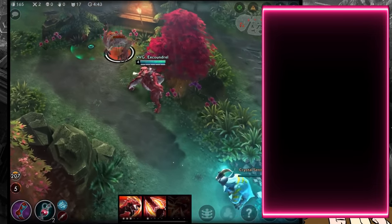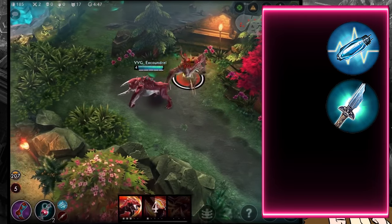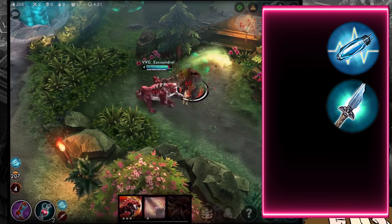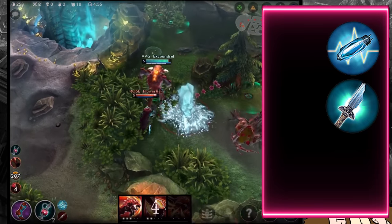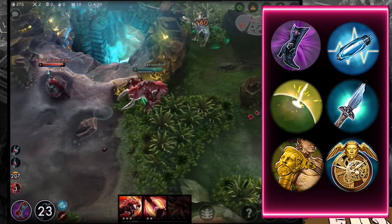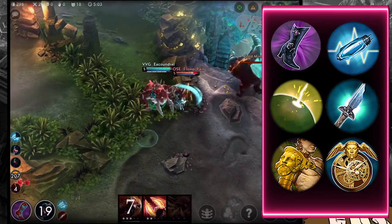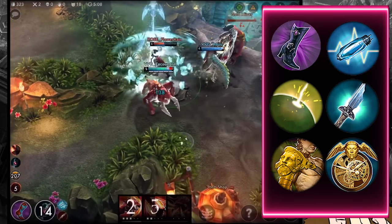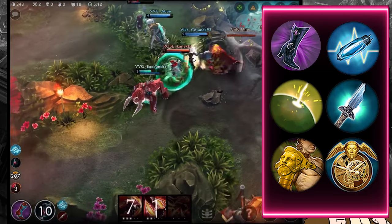The core CP build is very similar to CP Alpha: Aftershock and Broken Myth. You use your abilities frequently so Aftershock procs come easily, and Broken Myth stacks build up quickly because you deal crystal power damage with your B on every basic attack. Then you build around those two items — similar to CP Alpha — with Atlas Pauldrons and Aegis for defense.